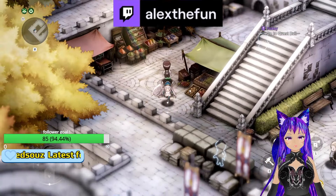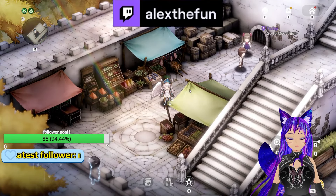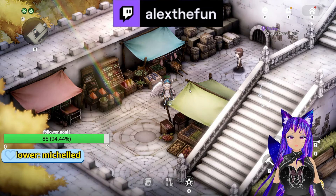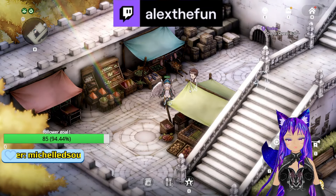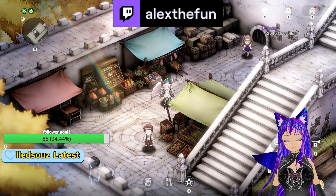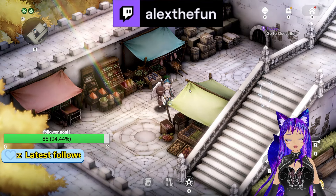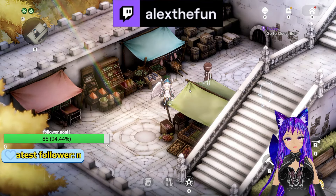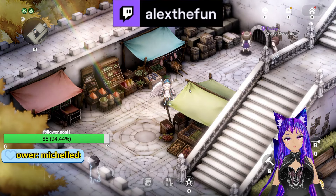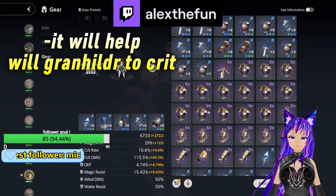For a buffer, I would suggest Comeback Idol Yuri — she will help Granhildr do a lot of damage. If you have a plus-five costume Comeback Yuri, she will do an insane amount of damage even without crit. With crit damage she might do even more. I don't have Comeback Yuri myself, but I trust my sources who say she pairs well.